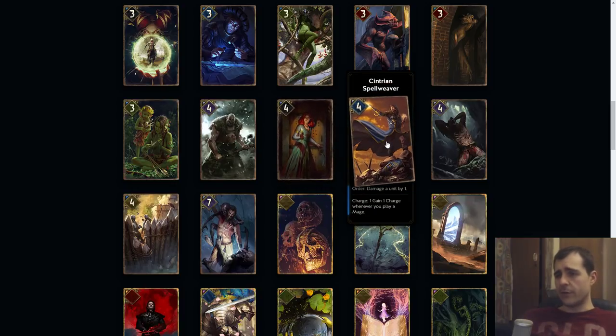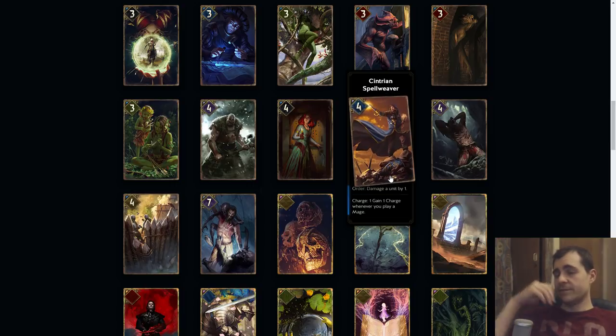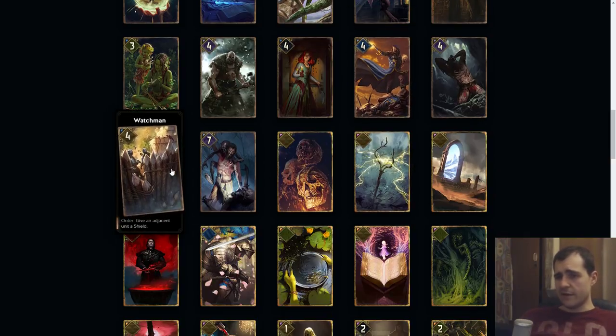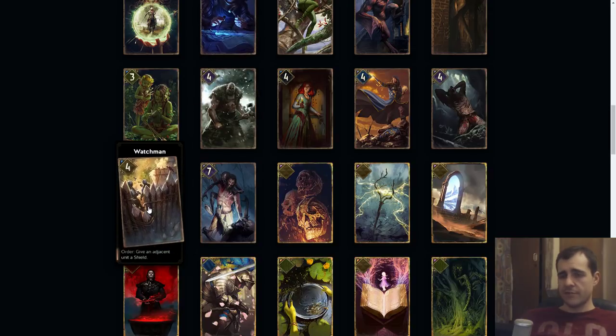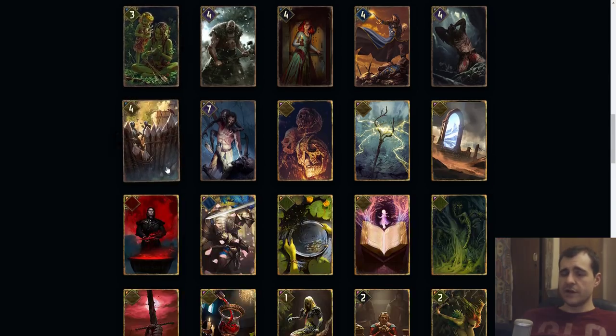The cost kind of depends — I think it's a cheap card because you're giving up a lot of points, so I think it's a four. Cindrian Spell Weaver: order, damage a unit by one, gain one charge whenever you play a mage. So you play this as a kind of delayed five that has the possibility of gaining more. I think it's going to be at least a six for what it does.